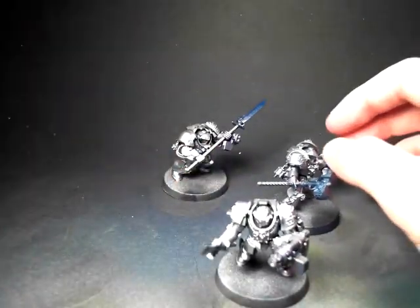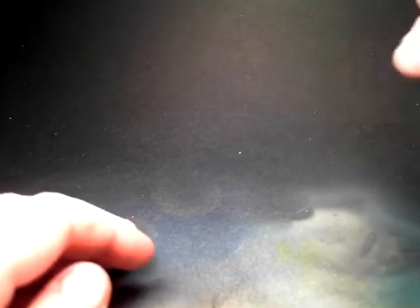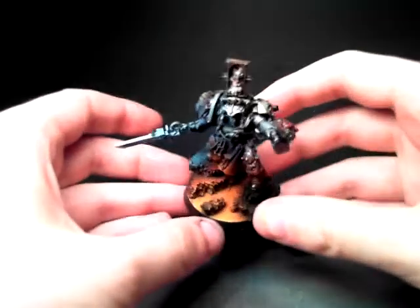These are the last 5 of the Paladins. In the last video I did a local reach out for what type of base I should use for my Grey Knights, and the Lava Base won. So this is the completed Lava Base that I came up with for my Librarian.